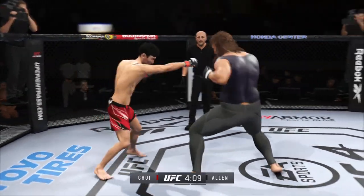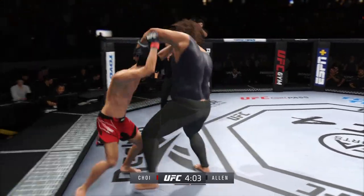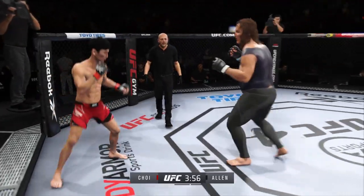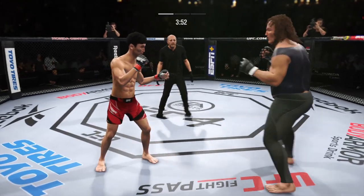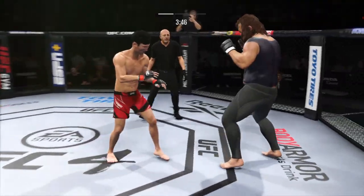Look at him drive his shin into his opponent's body with that body kick. Single collar tie here. Continues to mix it up, going to the head, mixing in some body shots. Body kick attempt — no good. Hard uppercut! Big kick lands.